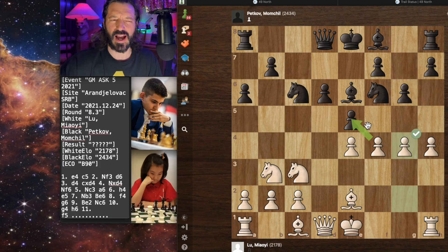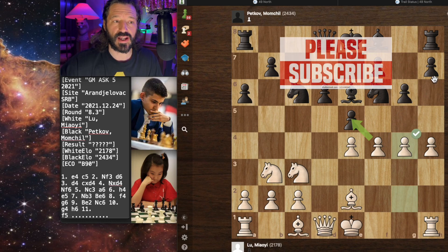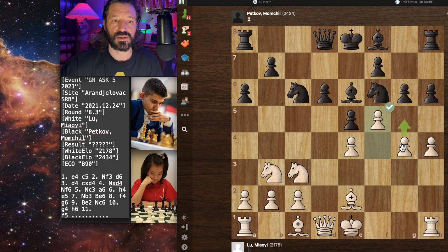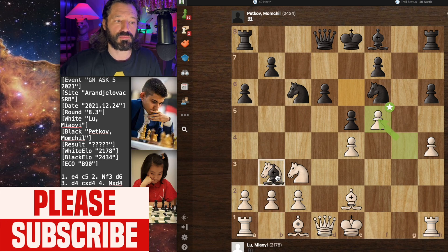Might have been better to go ahead and capture in the middle — F captures E5 — though that's not intuitive. It seems awfully dangerous, trying to open up the center of the board. Anyway, pawn to H6 by the grandmaster. And now Lou Mallye plays pawn to F5, attacking the bishop. This is an okay move; also pushing the G pawn is a good idea here. We have pawn captures on F5, so G captures on F5 by Lou Mallye.